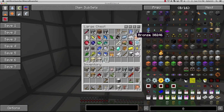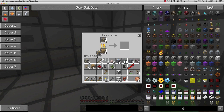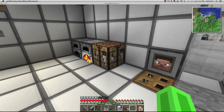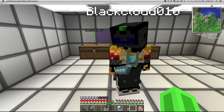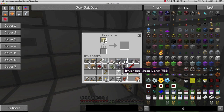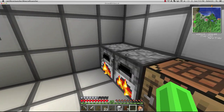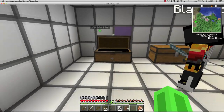We need redstone and two copper - I have some coal but not with me, and I don't have any copper. Where are you? You're in your storage room. We need more glass. Oh wow, normal chests - I don't have any.